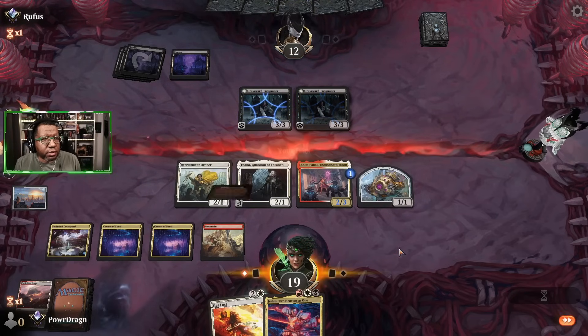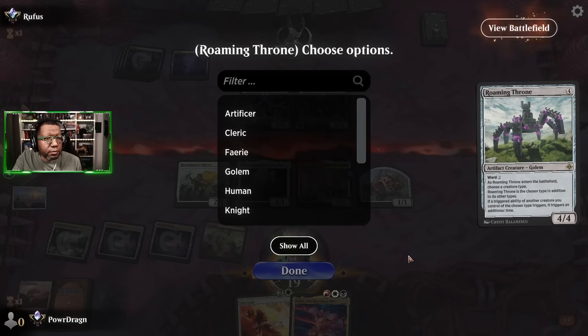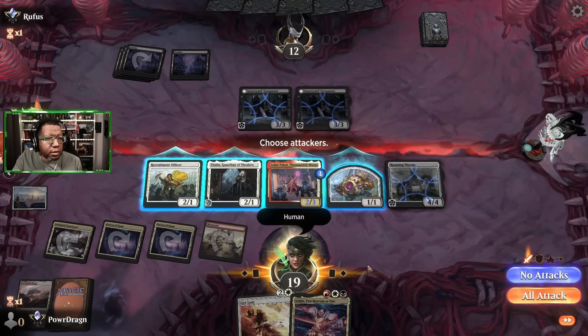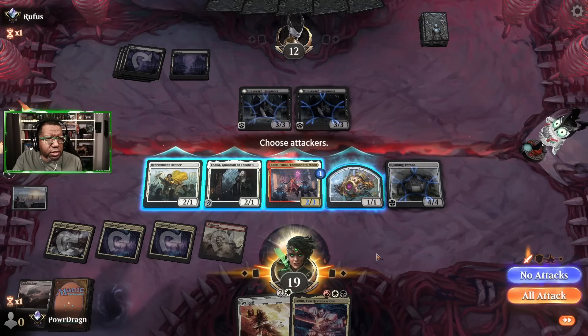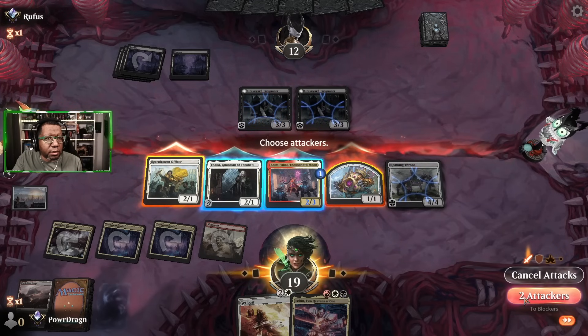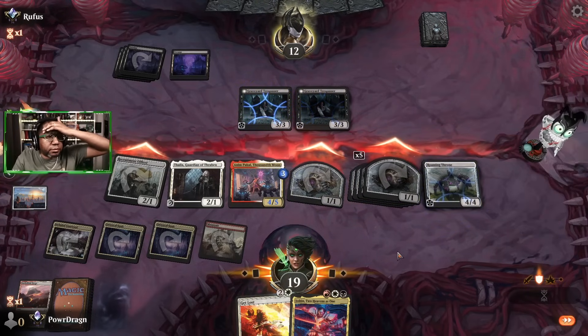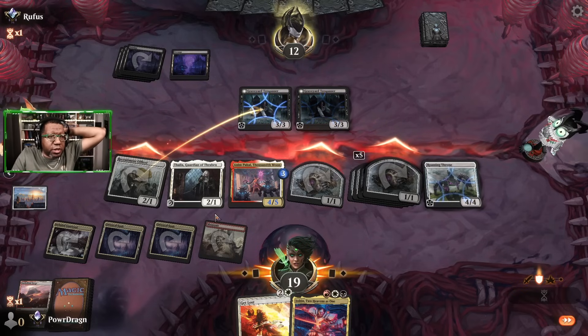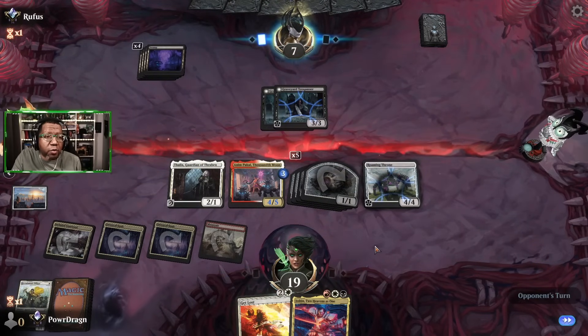I was thinking maybe we do something else — hold on to this, play Get Lost, that works. Put that on Human. We're attacking with one, two, making three more bodies, and just sitting back with Anim Pakal. If we attack with everything, they'd have to double block and we only get to kill one. We can't try that till next turn. Even if we attacked with everything, only five or six would get through. We're not as worried about Path of Peril or Gix's Command now that we have Thalia out, and the opponent's only at seven.